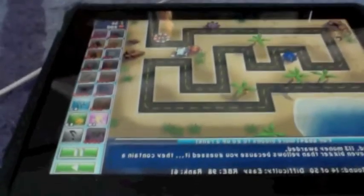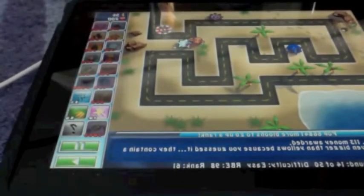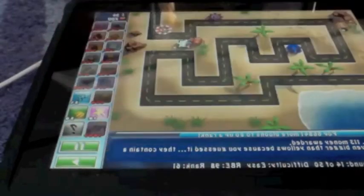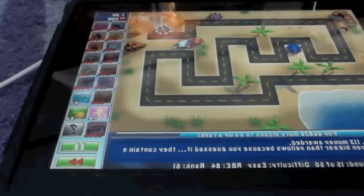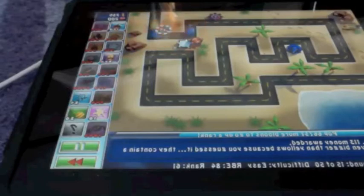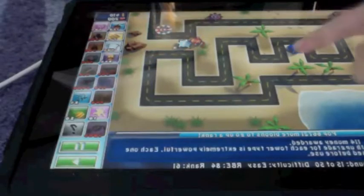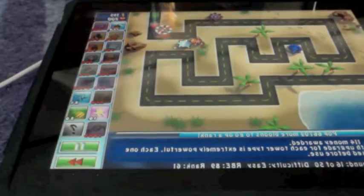Hey, what's up YouTube. This is a little tutorial showing every tower and just talking about each one. Right now I have a missile launcher, a glaive thrower, an ice tower, a blade shooter, a spike, a pulse, and a monkey apprentice. Now I have a monkey sorcerer, and the monkey sorcerer can pop seven balloons at once.